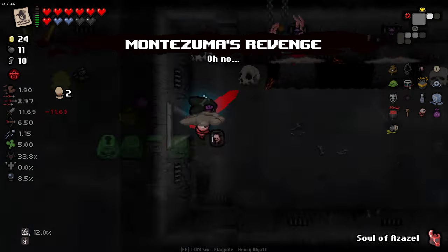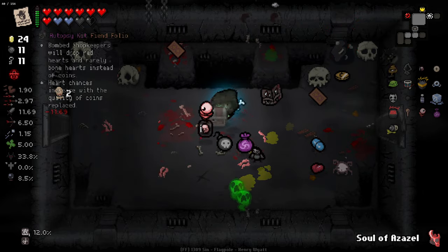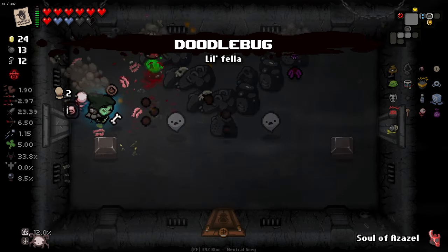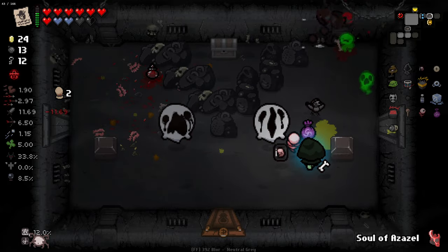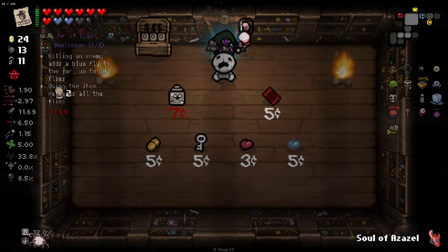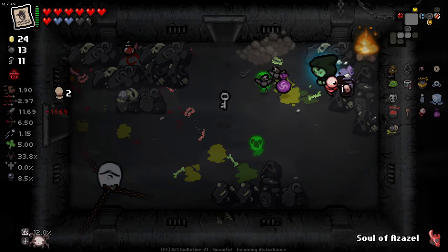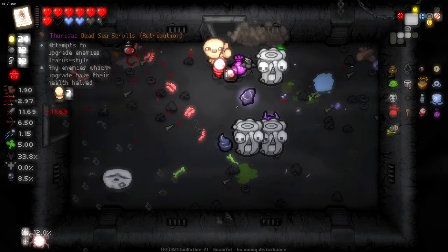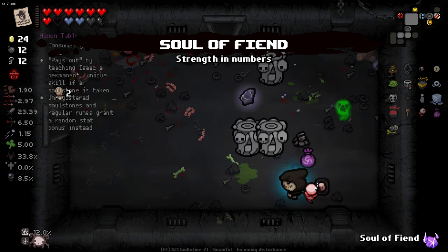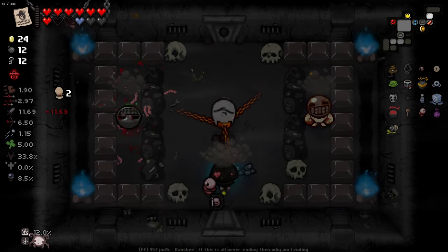Maybe it's the Soul Stones that are giving us Heart Containers — like if we've already utilised them, doing the same Soul Stone again gives a Heart Container. Let's test that theory. There's a 12% indicator in the bottom left — I don't know what that's from. So let's see if we get a Heart Container now... we do. Repeated uses give a Heart Container. We've got Blue Baby — Learned Rot. And then Fiend — Learned Scorch Earth. That gave us a Heart Container as well, so maybe it's just a random chance.